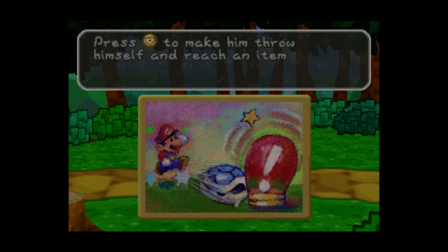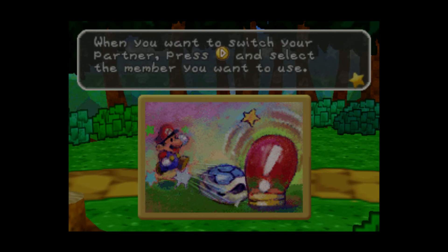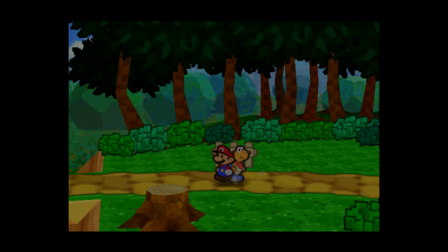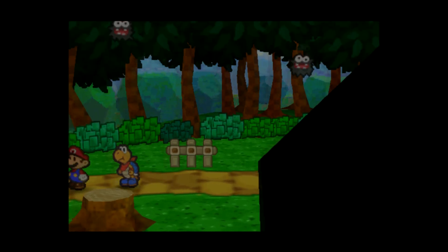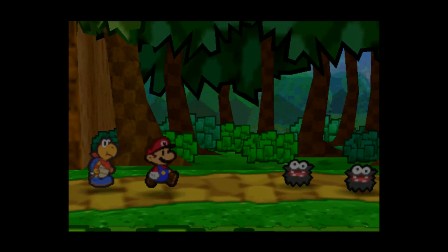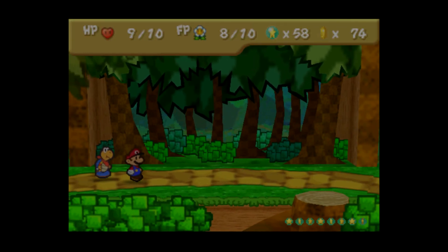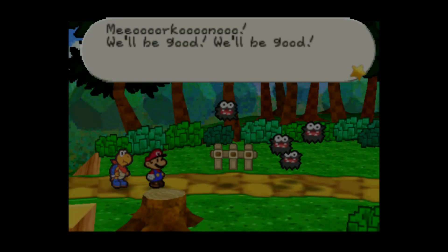Kooper joined your party! Press down to make him throw himself and reach items or switches in the distance. While in battle he can attack an enemy on the ground with shell toss, or attack all enemies with power shell. If you want to switch your partner, select right and then change when you want. Now if you still have that fire flower, that's the reason I changed my mind. You're gonna fight four of these guys — let's use the fire flower. Quad knockout! That's what it's used for, guys.